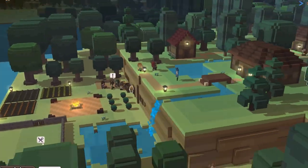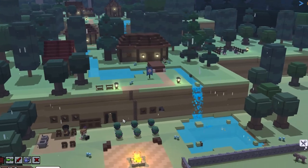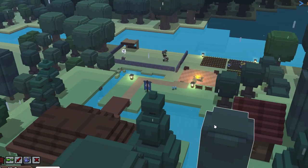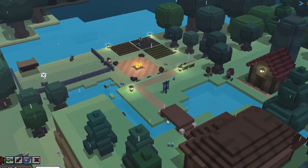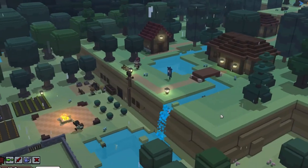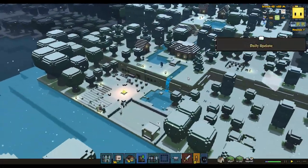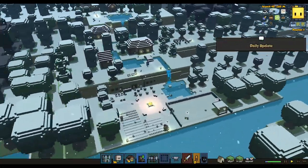We've touched on aesthetics — making beautiful interiors to make your hearthlings happier — and hearthlings prefer to sleep indoors than outdoors. But the more fundamental answer is that in Hearth, as in Earth, people create houses so that they don't always have to be out in the elements. This week, I'm really excited to share one of our upcoming features with you: weather.